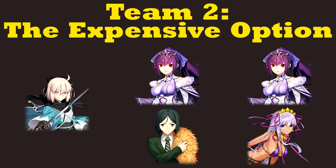Like a lot of Quick servants that aren't Skadi, Okita has consistency issues. Her short skill durations and Quick focus means she flounders when she doesn't have her buffs or NP available. But Double Skadi gives you crazy firepower and consistency, fixing most of her weaknesses.